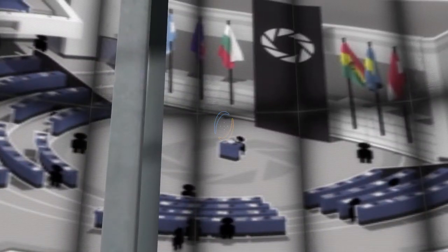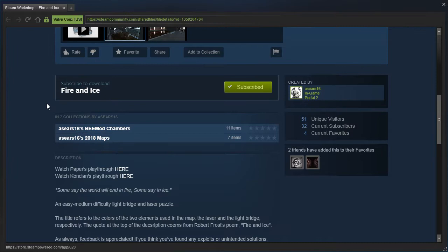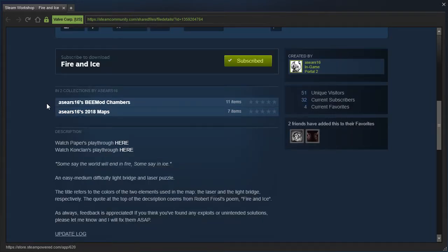Hey guys, I'm LB, and let's check out Fire and Ice by Aesir16. There's a couple of playthroughs. Some say the world will end in fire, some say in ice. An easy medium difficulty light bridge and laser puzzle. The title refers to the colors of the two elements used in the map — the laser and the light bridge, respectively. The quote at the top of the description comes from Robert Frost's poem, Fire and Ice.